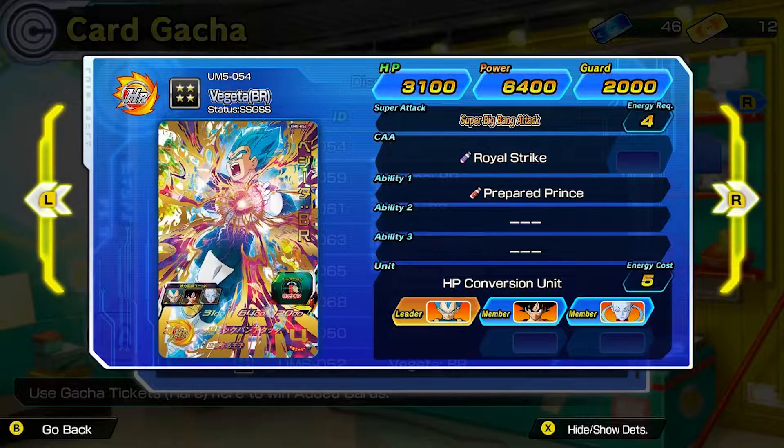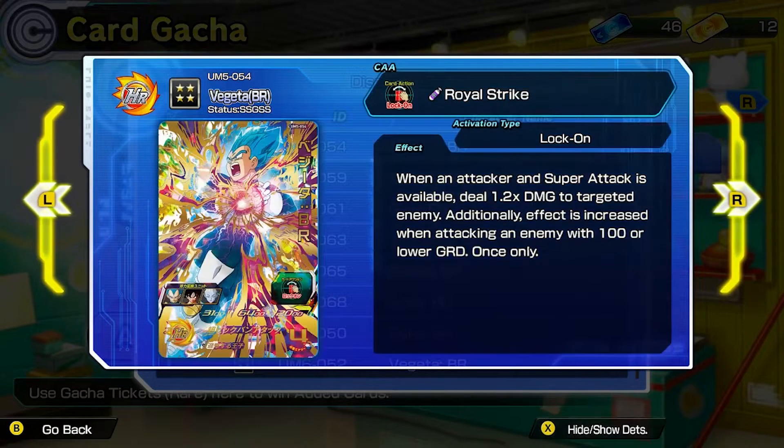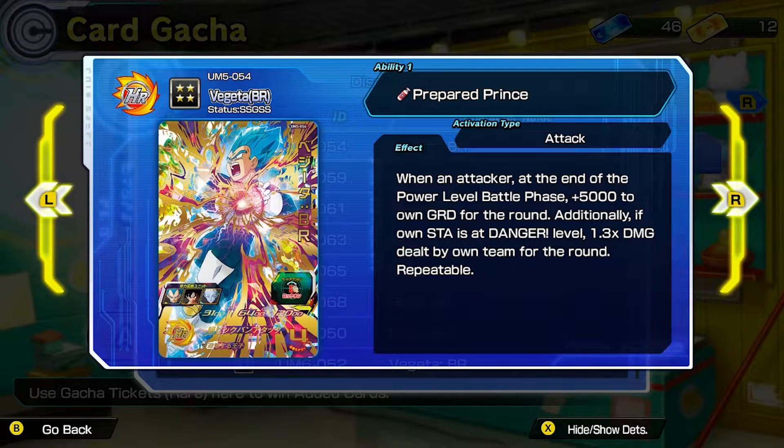Vegeta VR is a Super Saiyan God Super Saiyan HP conversion unit that pairs up with Goku and Whis. His passive ability is called Prepared Prince. As an attacker, at the end of the power level battle phase you get plus 5,000 to own guard for the round. Additionally, if own stamina is at danger level, you get 1.3 times damage dealt by own team for the round, and that's repeatable.